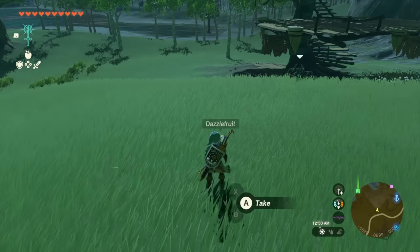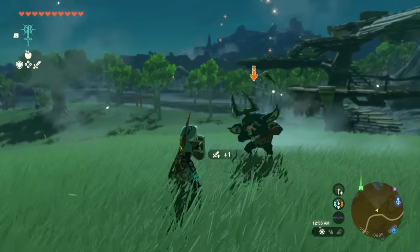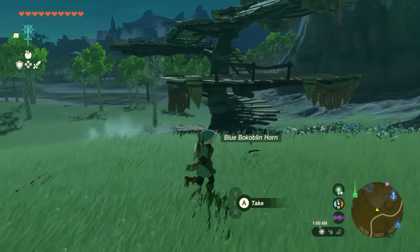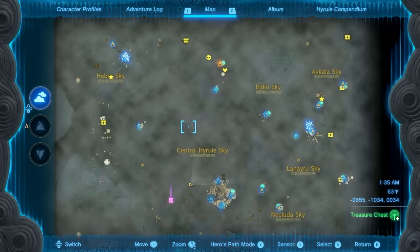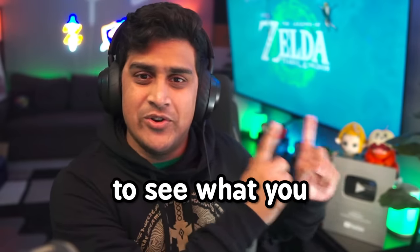This is a Dazzle Fruit that I'll be fusing to the shield. Basically it's a flash bang on your enemies — easy to take out. Dazzle Fruit is definitely going to come in handy for fights. You can get Dazzle Fruit from the Sky Island area, so make sure to farm those when you're up in the sky. Let me know which shield fuse you're going to be using, and check out my other video too to see what else you can do in the game.